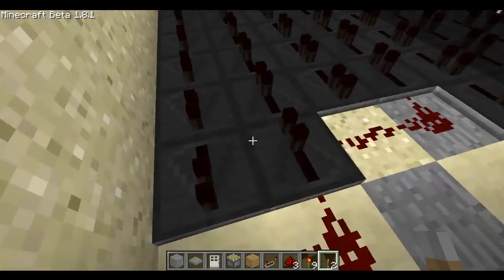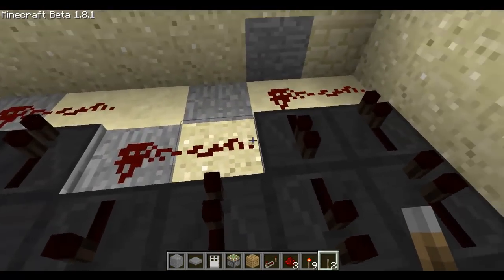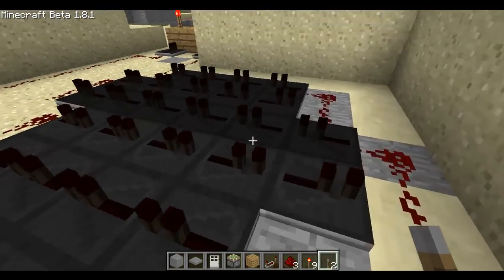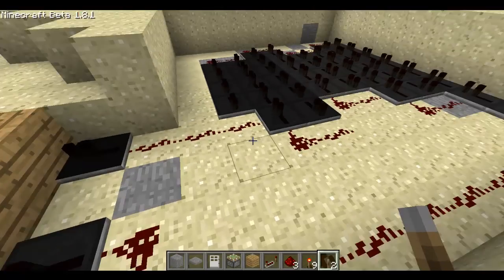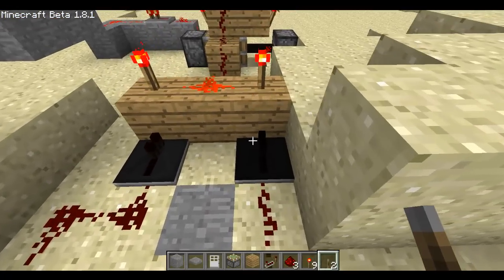You set the redstone to go this way on one path and this way on another, then set one path one tick less than the other so they don't connect. Then they go all the way to the end, which runs a redstone line into an AND gate.